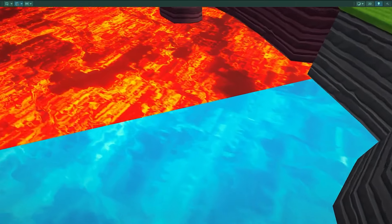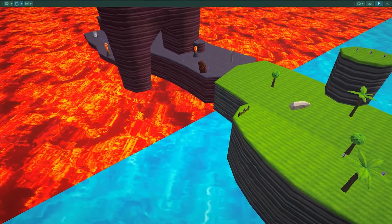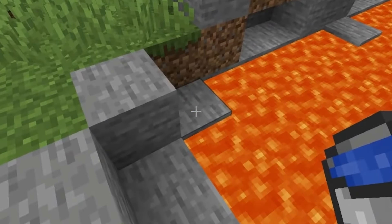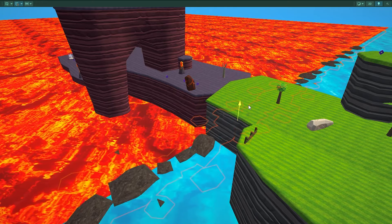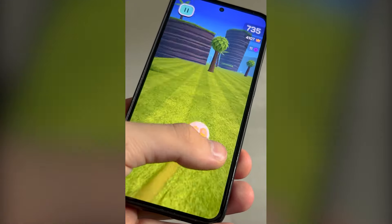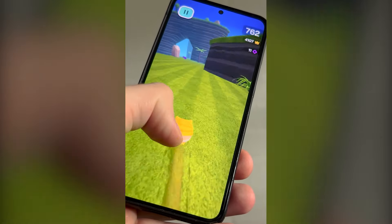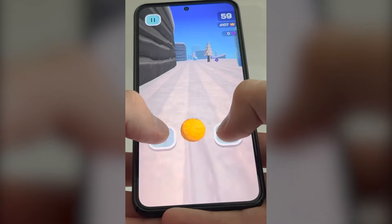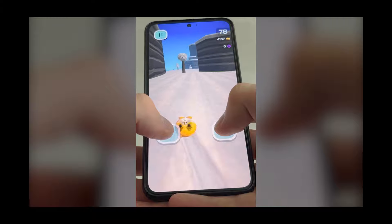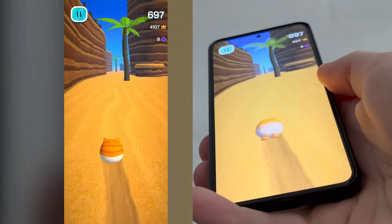It doesn't make sense that there are leaves growing on the trees here, so I replaced them with a withered tree. Another thing that can grow here is the blinding bushes. As you may know, every biome has their own blinding obstacle — the plains biome has a bush, the snow biome has a snowman, and the desert biome has a cactus. For this biome, I decided to make an even smaller volcano, and when you roll into it, the camera gets temporarily burned.